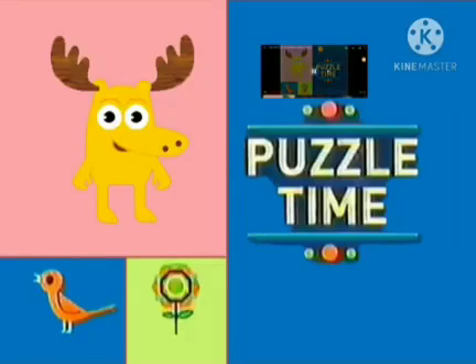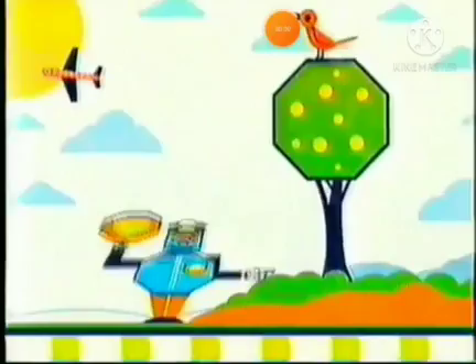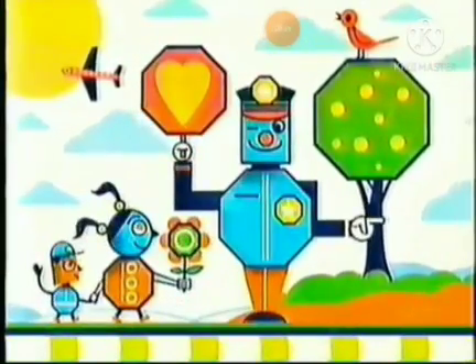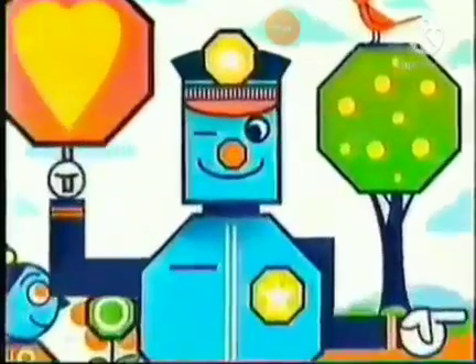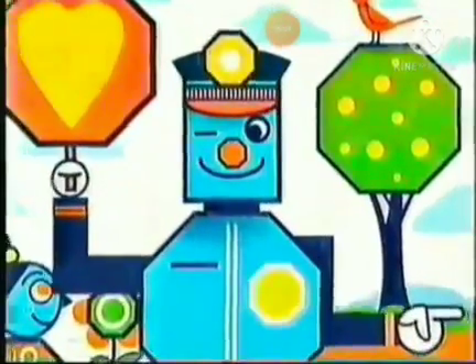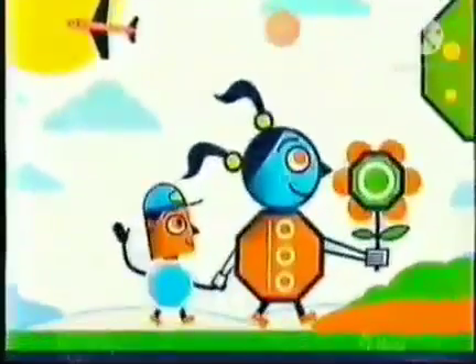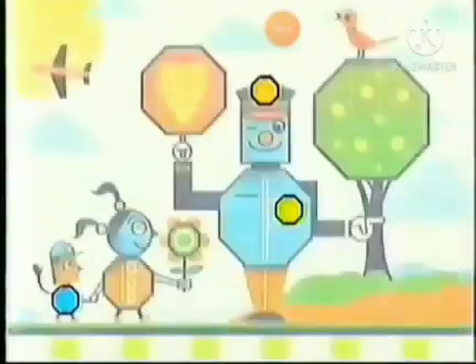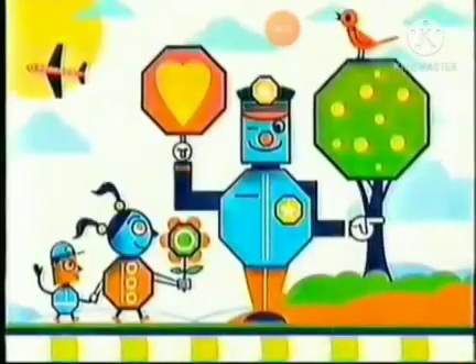It's puzzle time. Let's find some more hidden shapes. Look at this picture and tell me where the octagons are. On the policeman's hat. And his badge too. And there's one on the little boy. Outstanding job. You found three more octagons. We'll find the rest when we come back.